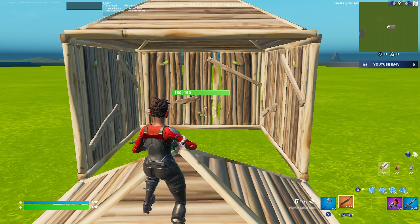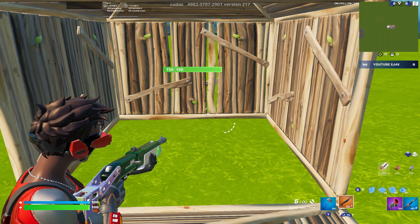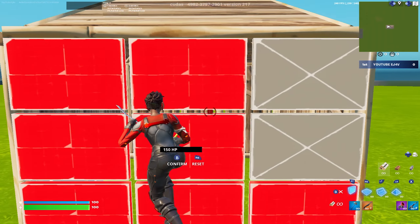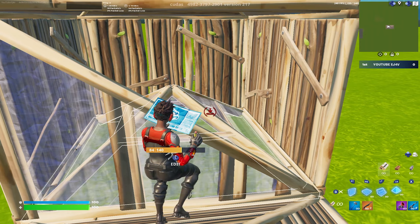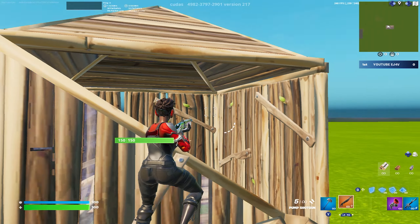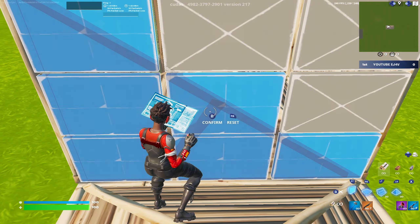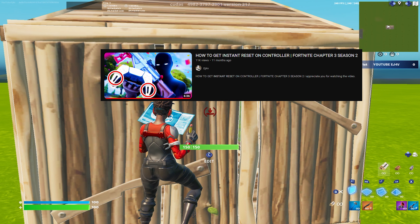So the reason you want to turn this setting on is for situations like this. Let's pretend there's an opponent in this box — we're going to go for piece control. We're going to place a wall, do a peanut butter edit, place a cone, and then go for a shot. And as you guys should know, when you reset on controller, you should press switch mode first and then reset. I'm not going to explain why here — I made a whole other video about that 11 months ago called 'How to Get Instant Reset on Controller.'